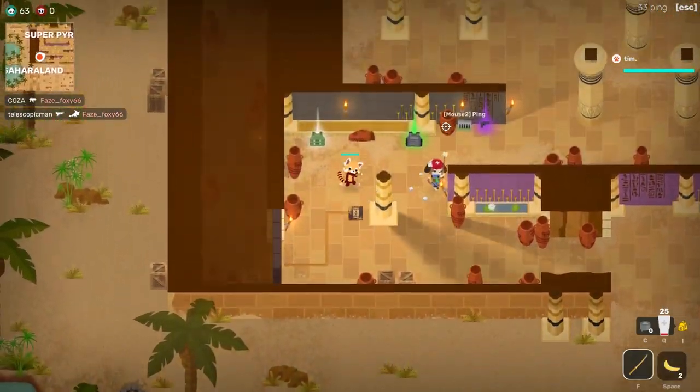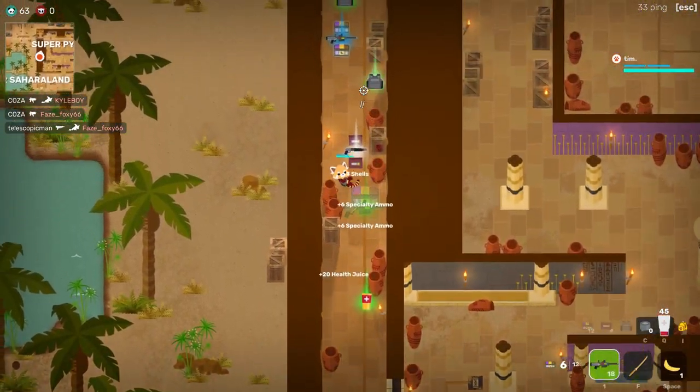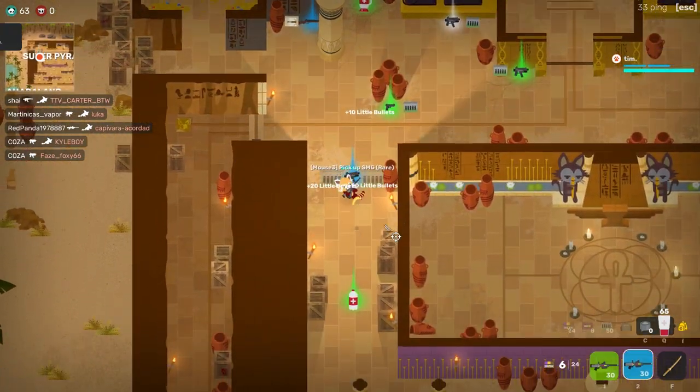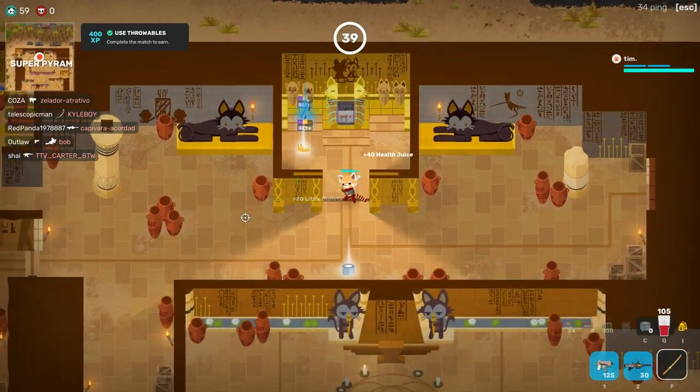If you've played Super Animal Royale for more than a few hours, then you've probably seen the secret corridor and loot room in the pyramid. But did you know there's lots of hidden secrets dotted around the island of Super Animal World? Today I'm gonna uncover as many as I'm aware of, as well as some other fun things you might not know about. First, let's look at the secret rooms.